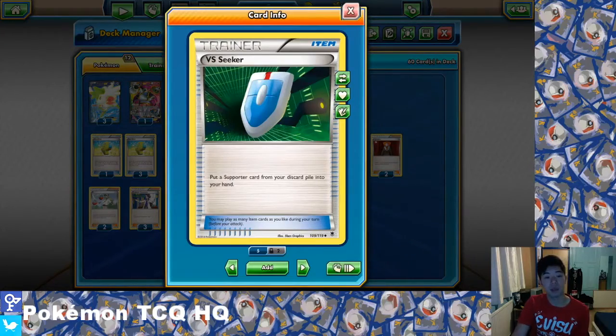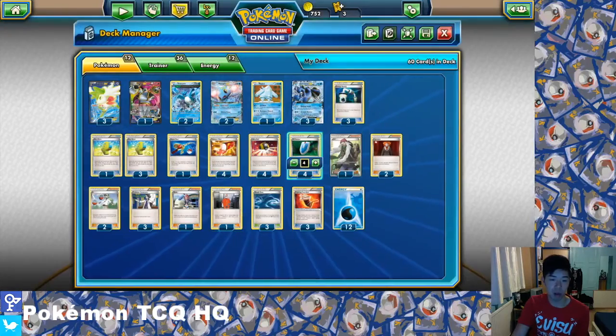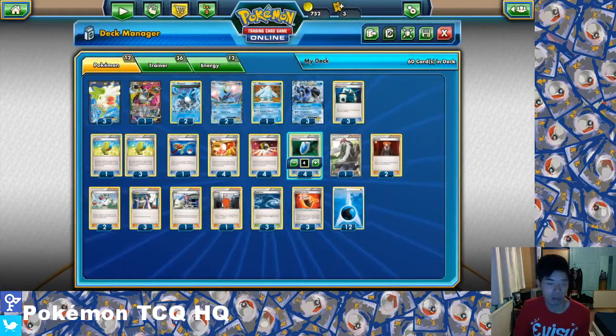VS Seeker seems to be the best card in terms of actually reusing all of these supporters again — just because it's such a useful card. Arguably a staple in every single deck.